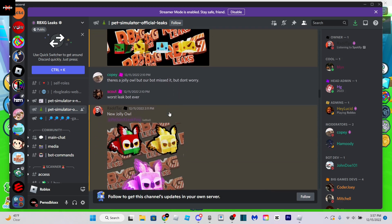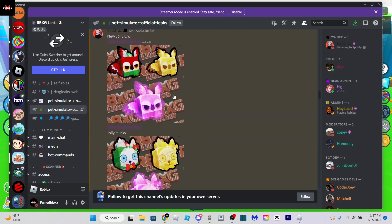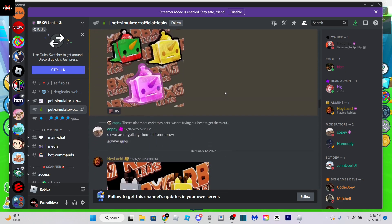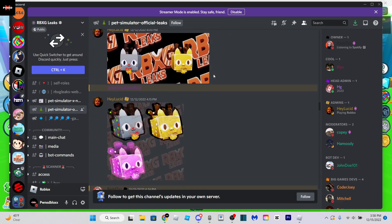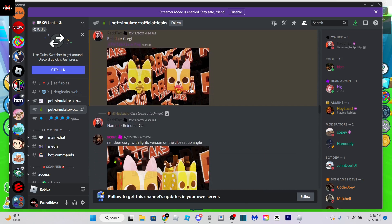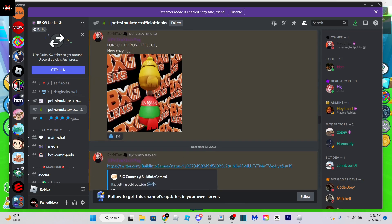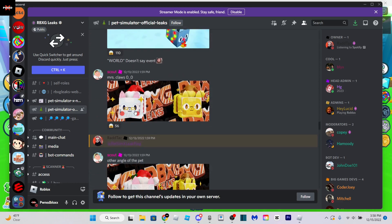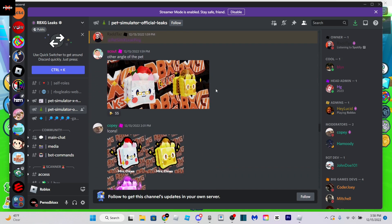These pets I'm just gonna go through for a little bit, just because you've probably seen them already from other YouTubers, so I'm just gonna scroll through. These are just all like jolly pets and stuff like that. You've probably also seen this like reindeer, light cat, corgi, and agony. You've probably all seen those, and also this cozy egg as well. This Mrs. Claus as well — this is probably gonna be the new mythical, that's what I'm guessing.